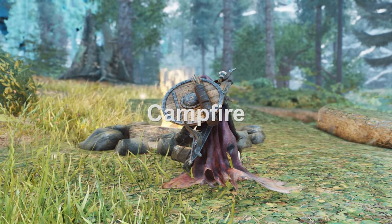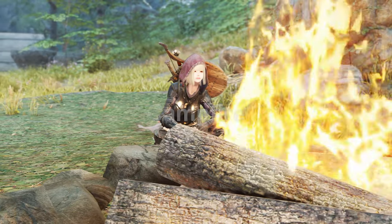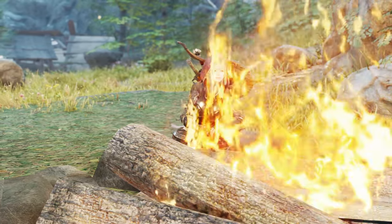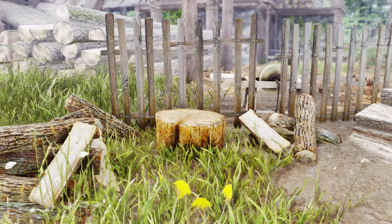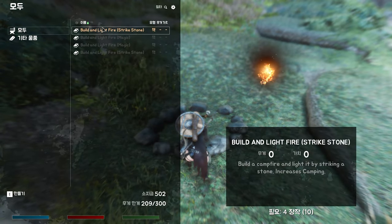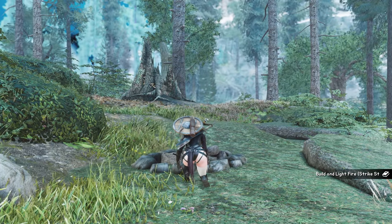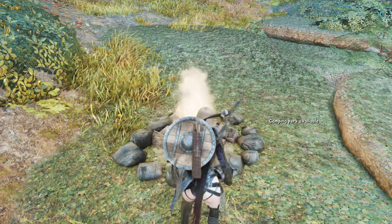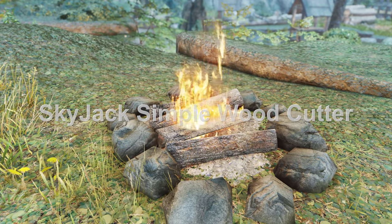Let's look at mod combinations related to campfires. You need four firewood to use the campfire, but in Skyrim there is no other way to get firewood than by activating a tree stand. Players who don't use fast travel often have to sleep outdoors, but in the field it's too difficult to get firewood on the fly as there are no wooden supports nearby. So add the Skyjack Simple Woodcutter mod to immerse yourself in gathering firewood outdoors.